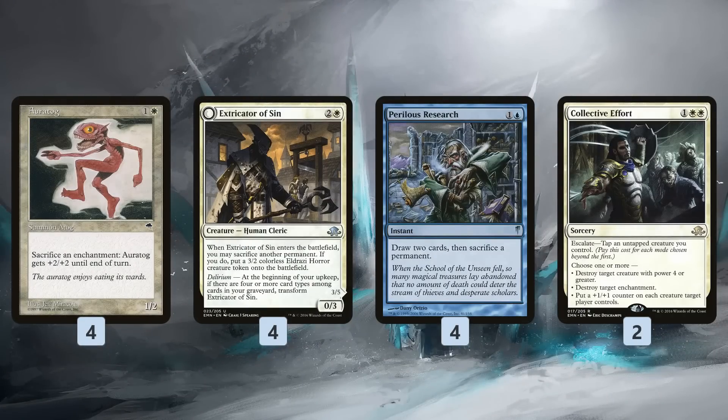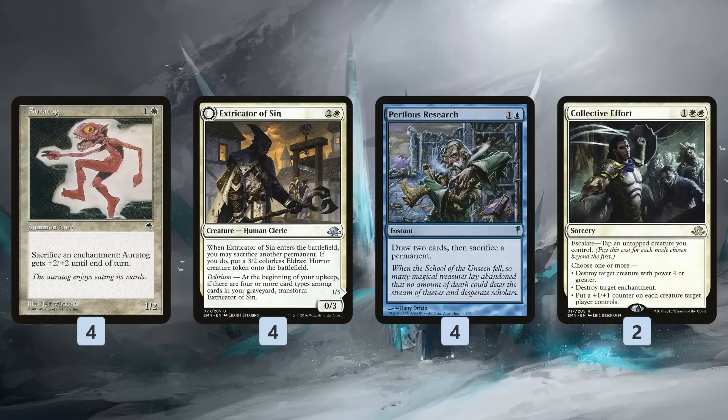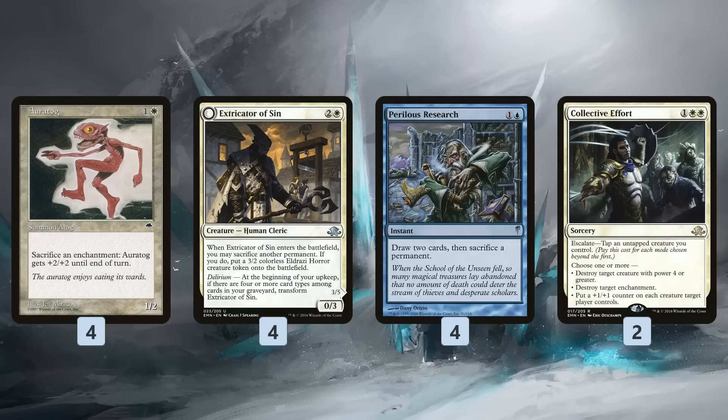Along with Oratog we have Eater of Sin, which is a little strange — a 0/3 for 3 mana doesn't sound exciting, but when it enters the battlefield we get to sacrifice another permanent, and if we do we get a 3/2 token. A 3/2 plus a 0/3 is a pretty good deal for 3 mana, and it's another way to sacrifice our Induced Amnesia or Hatching Plans. Perilous Research gives us even more card draw — we pay 2 mana at instant speed, sacrifice our Hatching Plans and draw 5 cards total (3 from Hatching Plans, 2 from Perilous Research). If we sacrifice Induced Amnesia we get back all the exiled cards and draw 2 more. The sweet thing about Perilous Research is it also protects Chasm Skulker from Path to Exile — we just sacrifice it, turn all those counters into squid tokens, and draw some cards along the way.